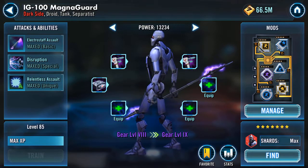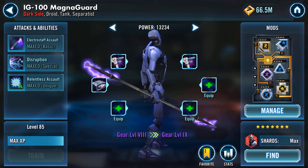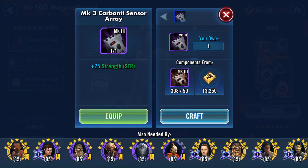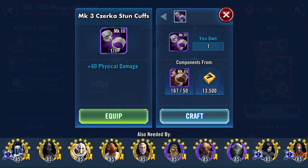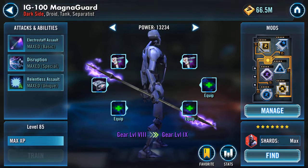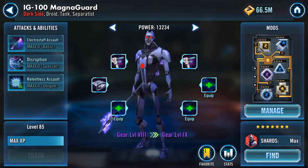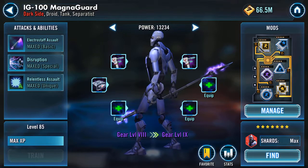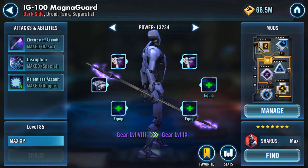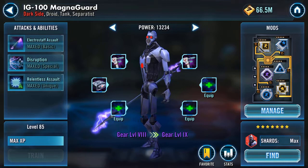Hello Galaxy of Heroes. IG-100 Magna Guard. As you can see, mine isn't very highly geared at the moment — gear level 8. The reason he's gear level 8 is because slot 9 he needs a Mark 3 carb, a Mark 3 cuff and a Mark 5 stun gun, all of which I've never had a need or desire to give him. However, with the rework that's looming — I believe there's a chance it's dropping this week — I'd like to be prepared. He's only got three abilities so he should be absolutely brilliant on auto and very easy to play.